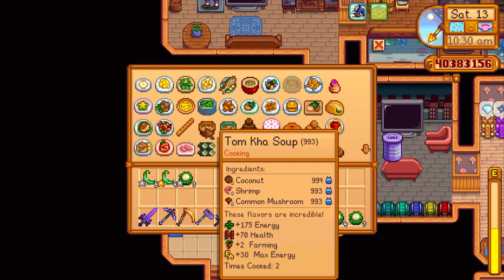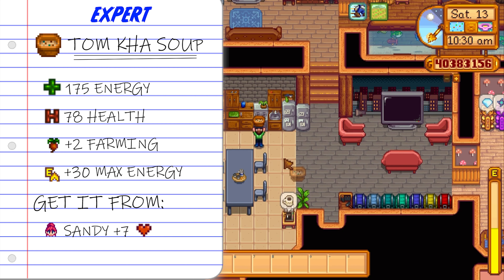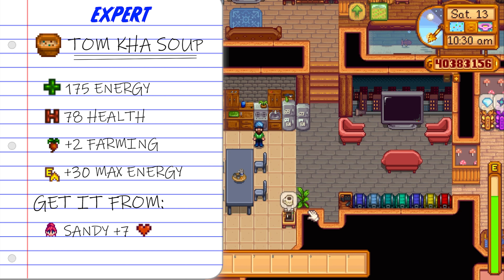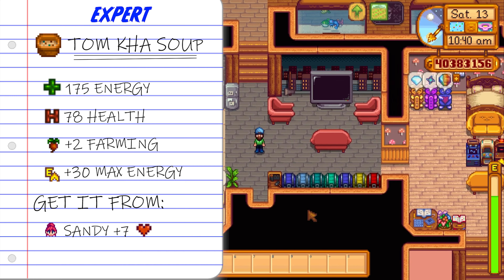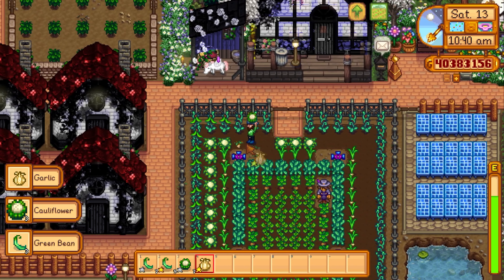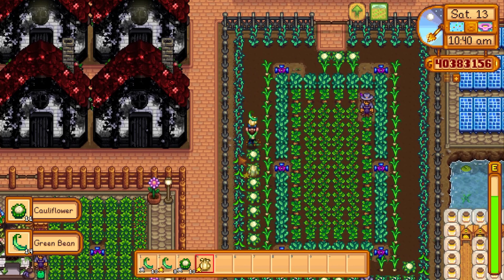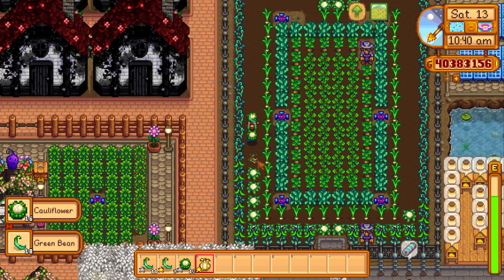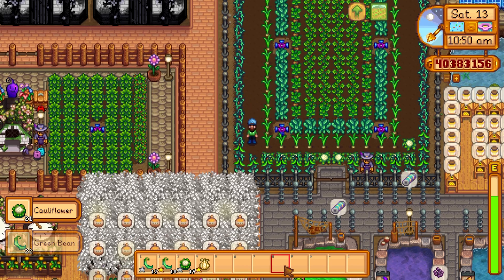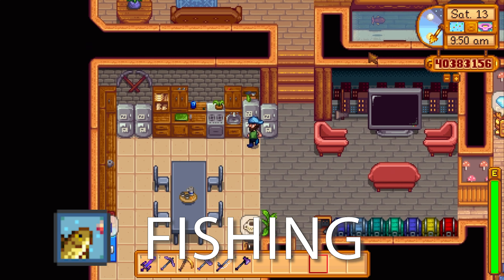Next up let's talk about the Tom Kha soup. A coconut, a shrimp and a common mushroom is all you need to make this — if you have the mushroom cave you're sorted. You can easily get shrimp from crab pots and coconuts from the desert. It gives a whopping 175 energy, 78 health, plus two to farming, and even increases your maximum energy by 30. You do need seven hearts with Sandy to get this, so you might not have it until year two, but the plus two farming combined with max energy plus 30 can come in real handy.